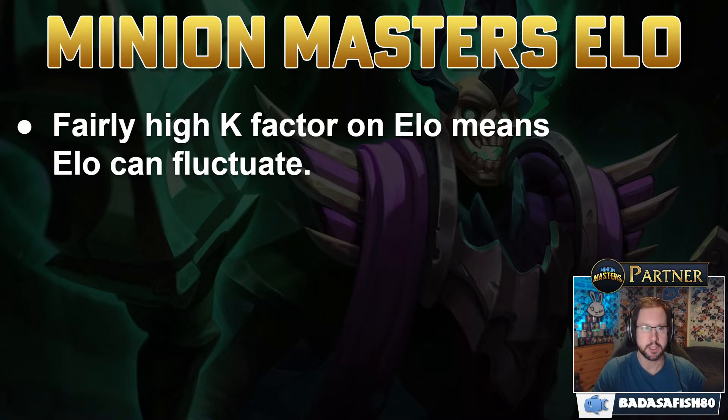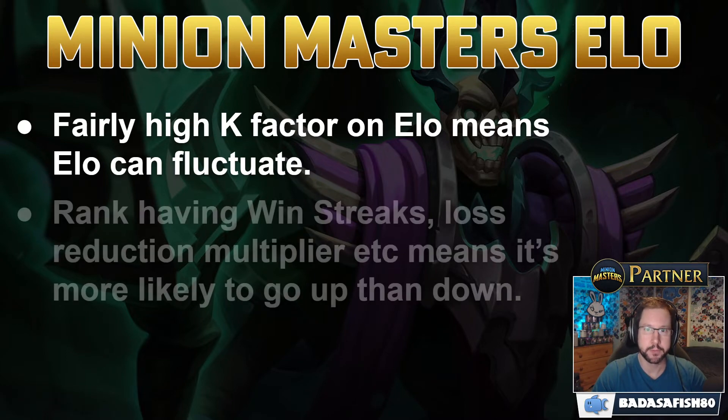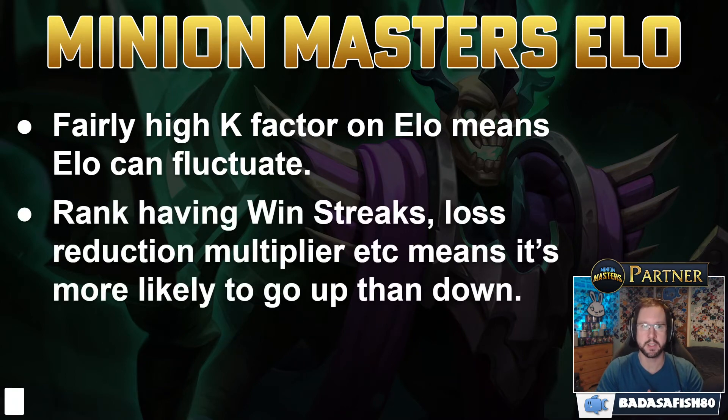ELO systems have what is called a K-factor, which is effectively the maximum points you can win or lose. The system currently employed by Minion Masters has a high K-factor, which means ELO can fluctuate quite quickly - up and down pretty fast. When we consider rank instead of ELO, rank has things that affect it such as win streaks, a loss reduction multiplier below GM, and some bot safety nets. This means rank can go up and down like ELO, but it's much more likely to go up, especially with win streaks.